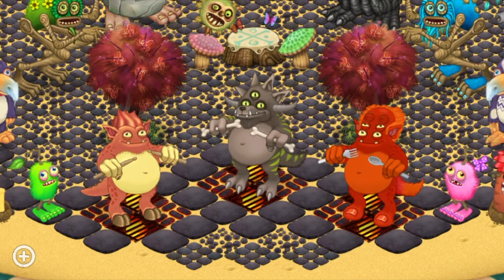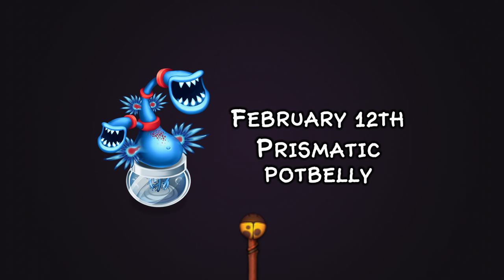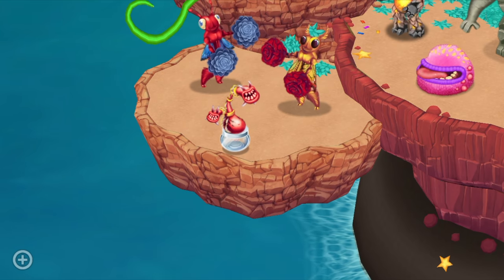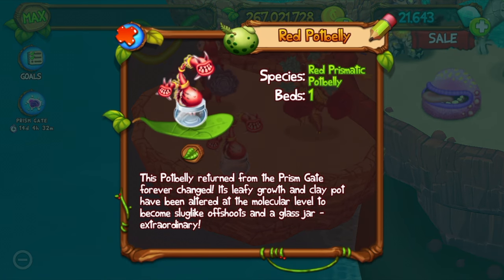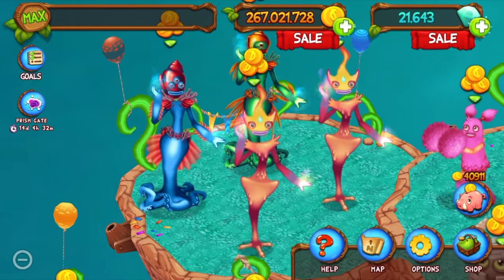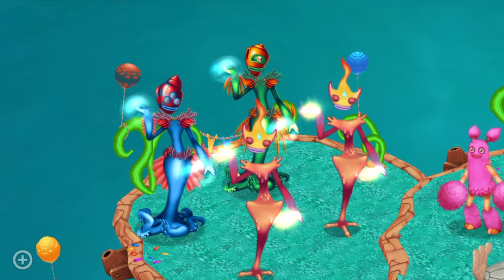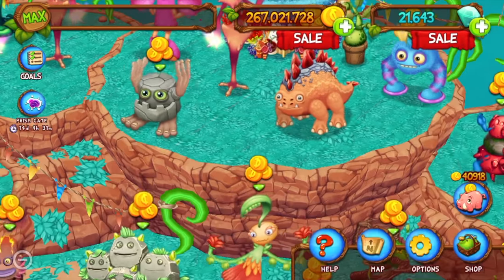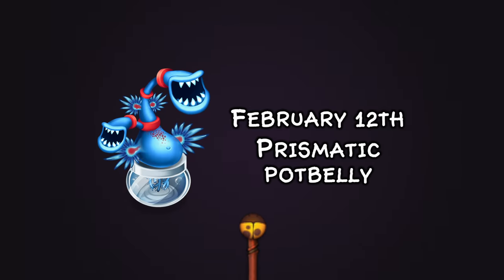On February 12th we got Prismatic Potbelly. Each one had different glass pots and space-like features on their body, and it was cool to see their little stock underneath too — that's usually kept underneath Potbelly's pot. It was nice in these months not having to worry about Prismatic Quads or Triple Elementals yet. Back then I had absolutely no idea how hard Prismatics would eventually become, but I did have a bit of preparation time.